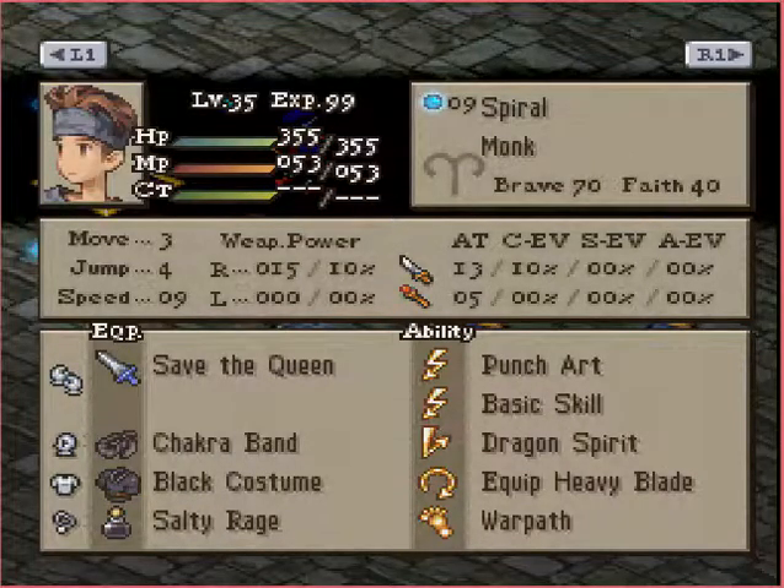So take a look real quick — we've got a Mad Monk here, basically. He has Salty Rage for Always Berserk, Black Costume Chakra Band, Punch Art, and Basic Skill — just a few abilities in case his Salty Rage gets stolen. Dragon Spirit so he'll keep coming back, Warpath so he'll only get stronger as the match goes on, and Save the Queen to help him be a little more defensive.